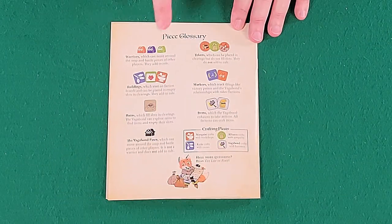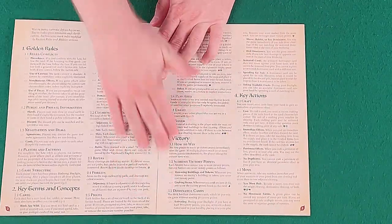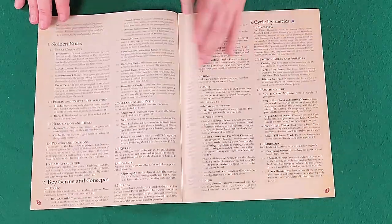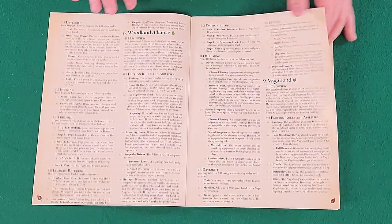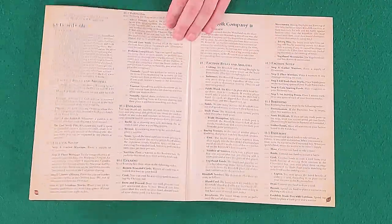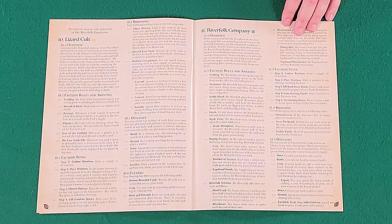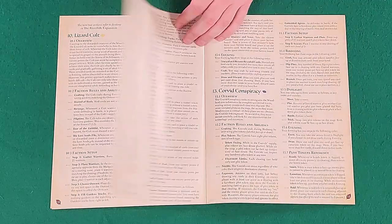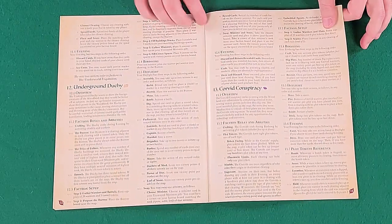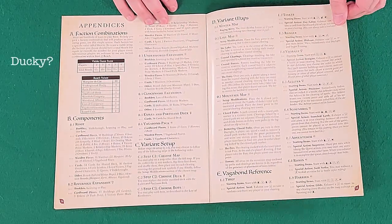There's a glossary of pieces, and last but not least, the Law of Root — the comprehensive reference guide for the game, very text-heavy and very specific. There is also an expansion that brings in the Lizard Cult and the Riverfolk Company, and they've included the Laws of Root for that version because it's a popular add-on. Additionally, there's the Corvid Conspiracy and the Underground Duchy — whole new factions.